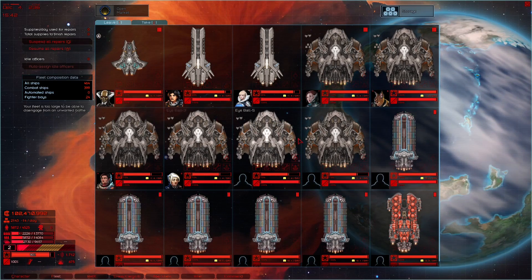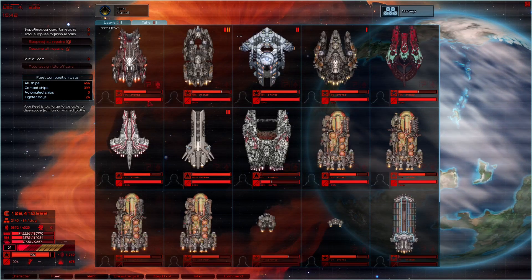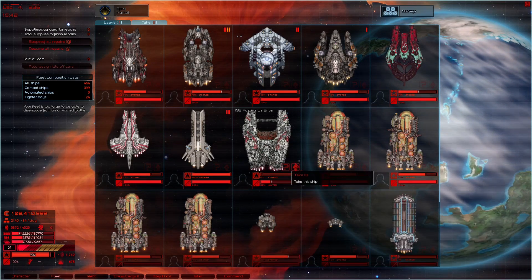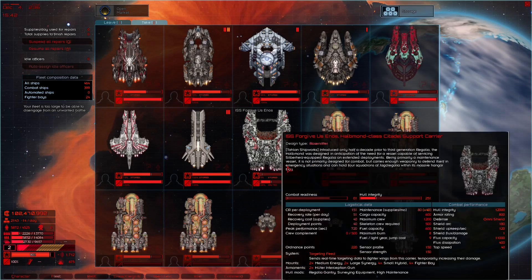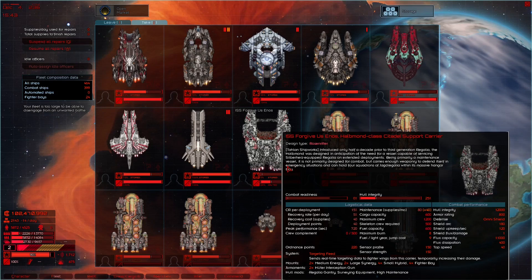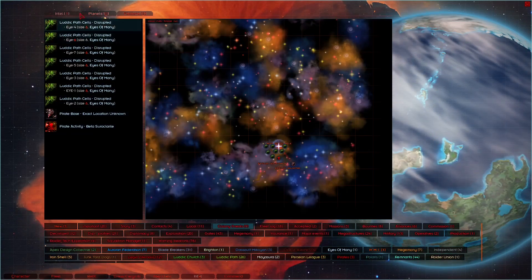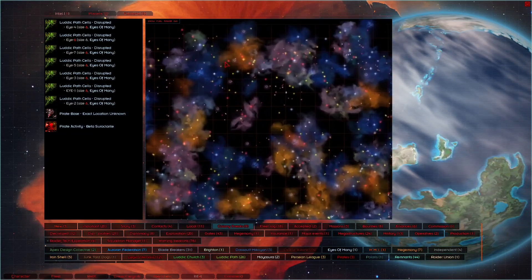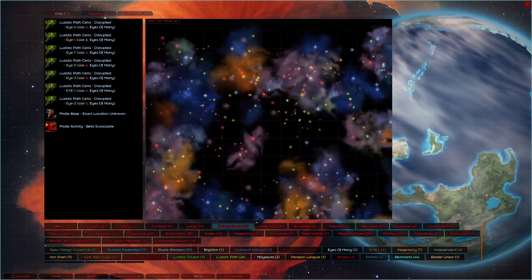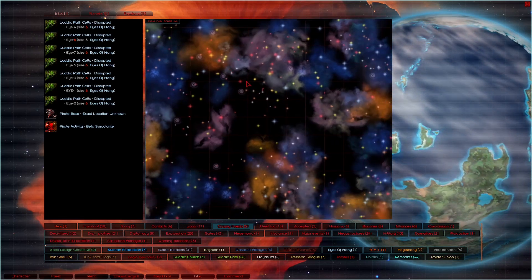This is the one I was originally using. The Haliband Class Citadel Support Carrier — I found that while doing a bounty in this area. I went through all of these black holes and stuff as well.